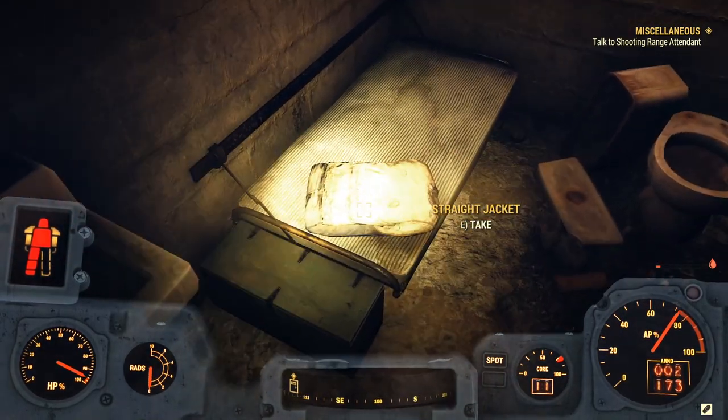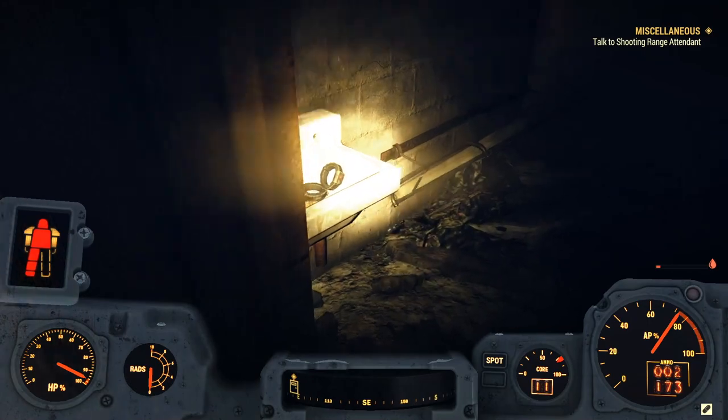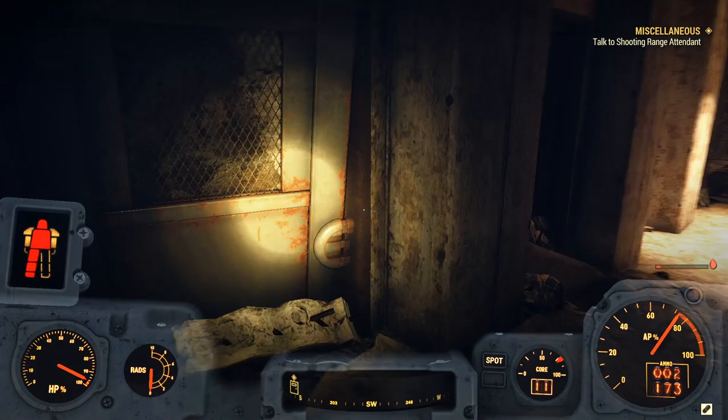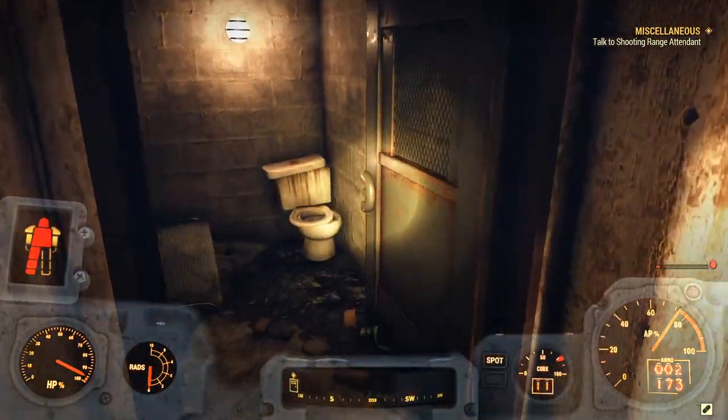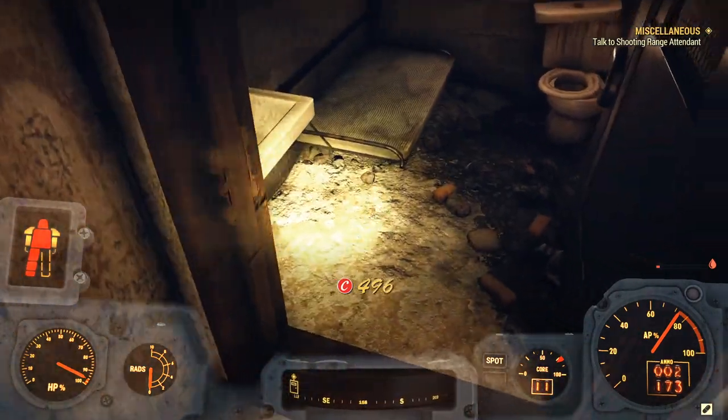And if you look in here, you will see your straight jacket. If you come on over this way into this next room, you will see kind of these prison collars, and that kind of completes the outfit. However, if it's not there for you, you guys can always go this way. And there's also a cap stash inside the sink, so make sure you guys grab that.